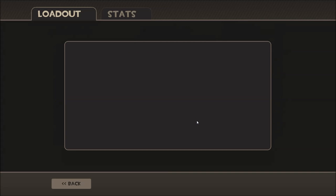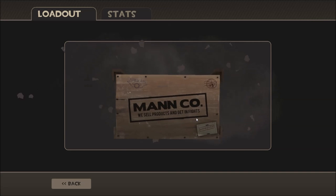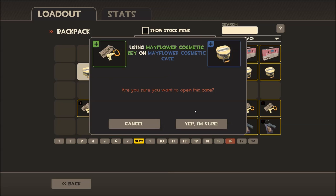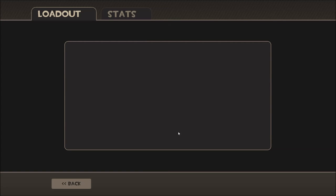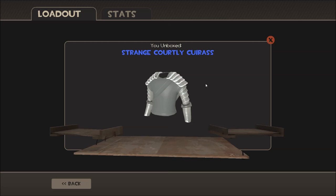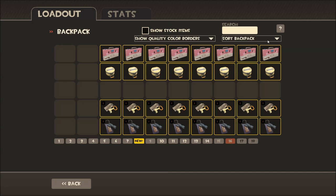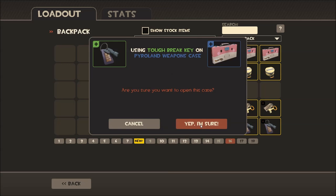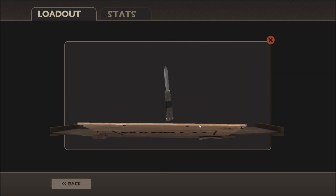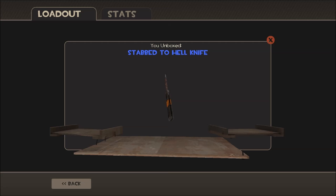We'll go with some of these Mayflowers now. We got a Sniper Cape — that's not too bad at all. I do like that cape a little bit, although it does look quite similar to just a towel. We got a strange shoulder pads for the Scout there. That's not too bad. Maybe I can get the whole set. Oh, a Stab to Hell knife.